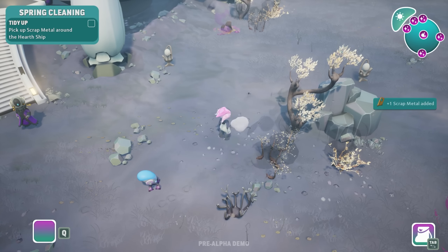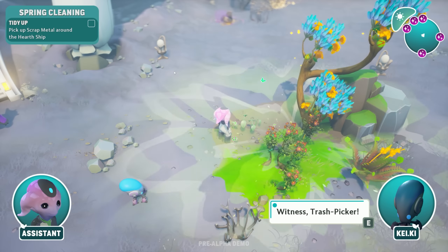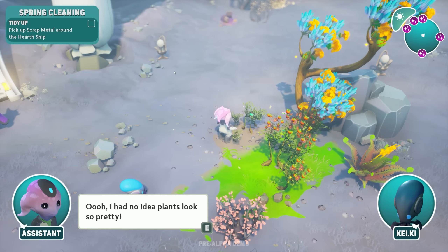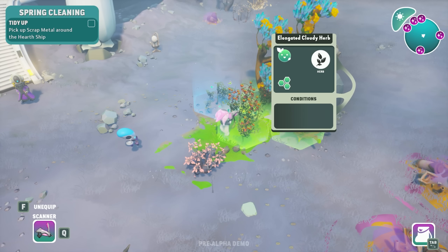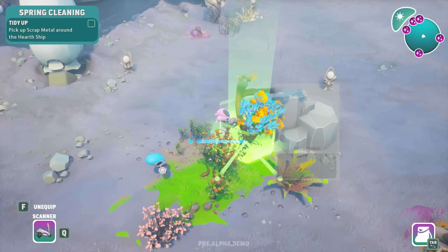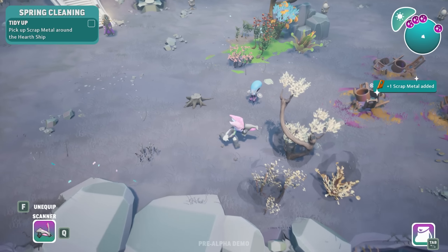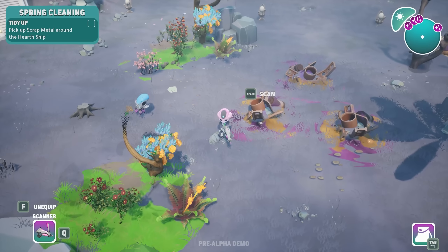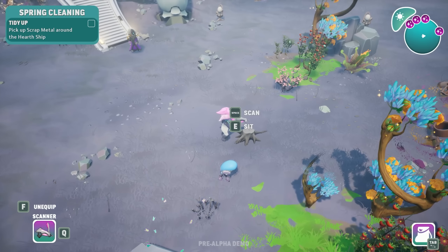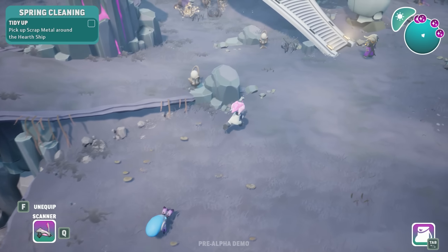New quest: pick up scrap metal around the hearth ship. Wait, what's this? It just grew! There's the terraforming — there's the terraforming! I had no idea plants looked so pretty. Can we scan? Scan herb condition — oh look, it's happy and growing! I don't know why we need to scan these but hey, you never know. These are gonna be too big right? Oh, so we probably have to clear all the debris out — and it just did it!